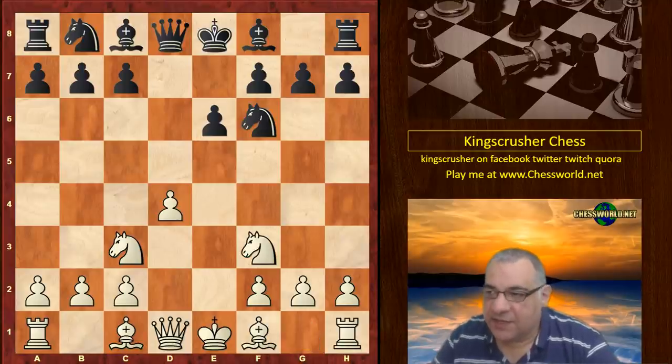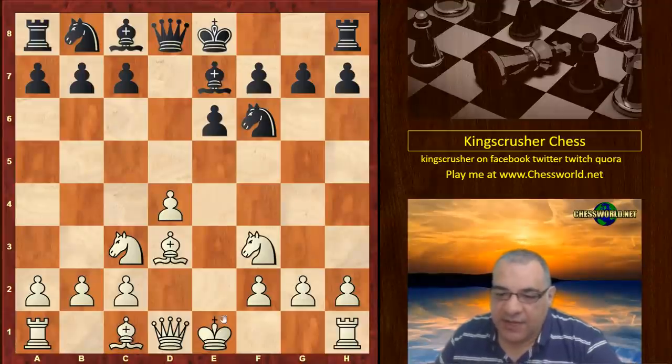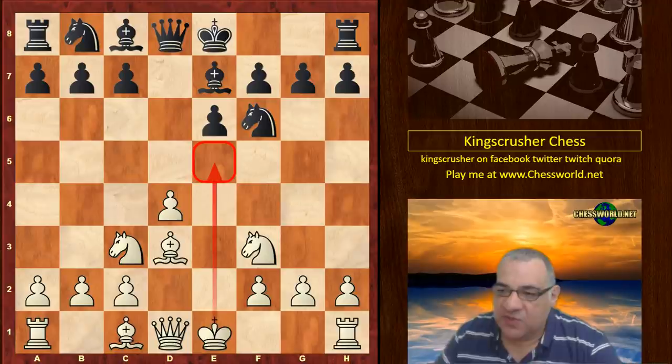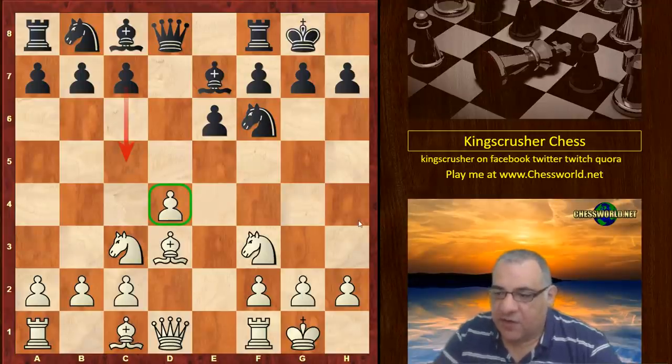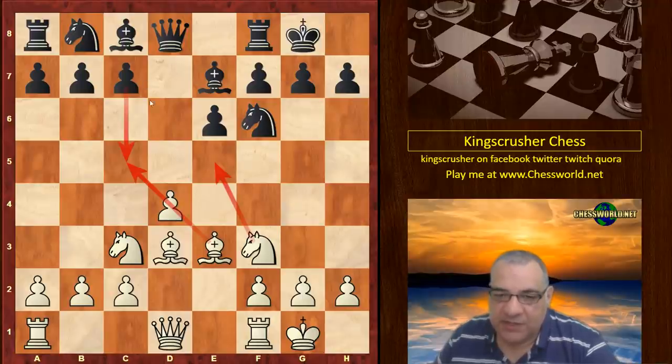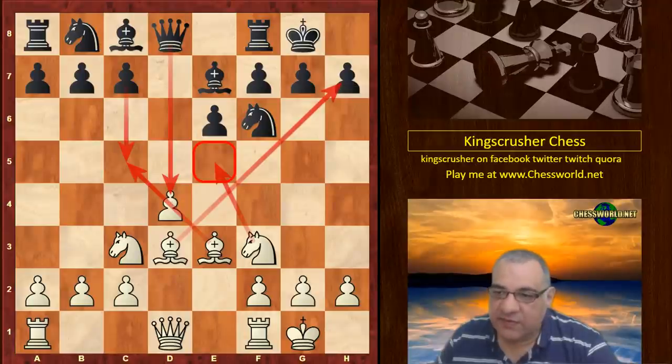Nf3, Nf6, Bd3. White enjoys already a nice position where the e-file seems quite useful — that outpost square in particular seems quite useful. Black might be threatening c5, so we have Be3, which dissuades c5 and adds a little more support for Ne5. Not that this pawn was able to be captured anyway because of the tactic Bxh7, but primarily against c5 this is handy.